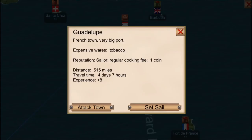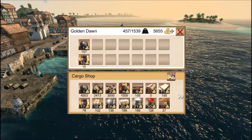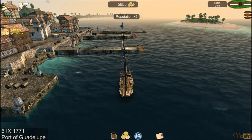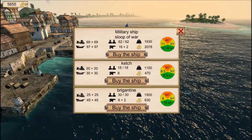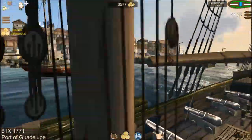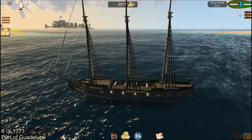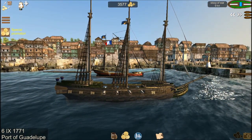Where can I drop the tobacco? Guadalupe — that's a port we know from a previous episode. Let's sell the tobacco. Five thousand six hundred and fifty-five gold coins. What kind of ships — a Sloop of War? Is that a good enough ship? Why not? I have early in the new episode decided to upgrade to the new ship. It's a Sloop of War.